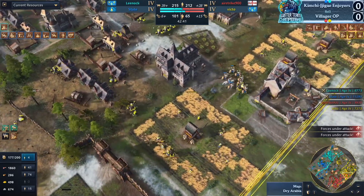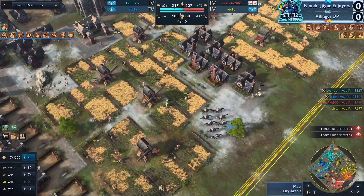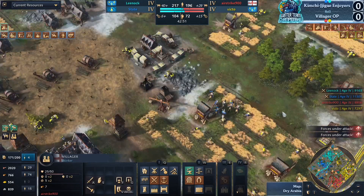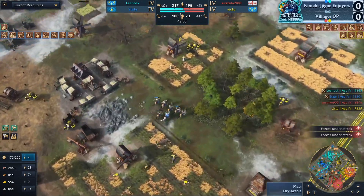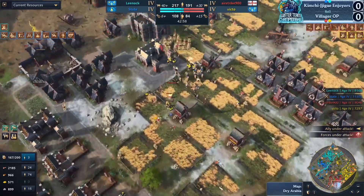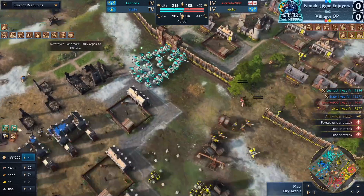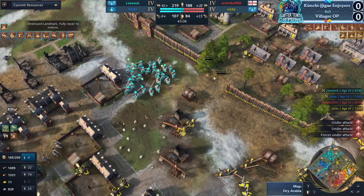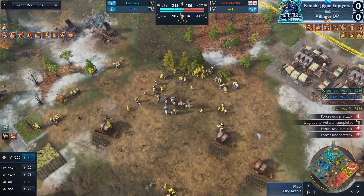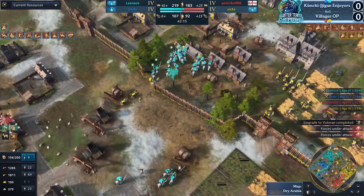How did they get through? Did someone leave the gate open? That was painful. Just finding so much value on all those English farmers — look at the vill count dropping on the top. This single Mangudai factor could sway the game. If this doesn't get cleaned up immediately, if there are not walls put down to respond straight away, there are going to be real big problems. Look at the Mangudai just feasting — having villagers for dinner tonight.